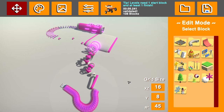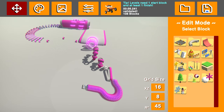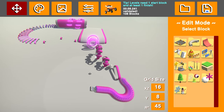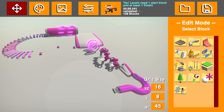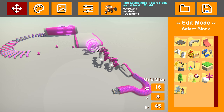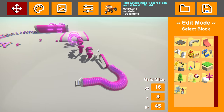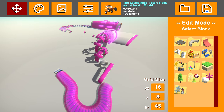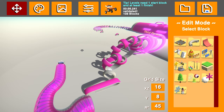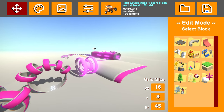Good luck finding shortcuts on this one, good luck finding cheats and cheeses and whatever you want to call it, because this track is literally quite entirely made out of checkpoints. So as you can see, 108 blocks and that includes the start, the finish, a couple of boosters, and literally 100 checkpoints. This starts off as a pretty tricky and technical track and kind of winds down into a fairly relaxing ride.